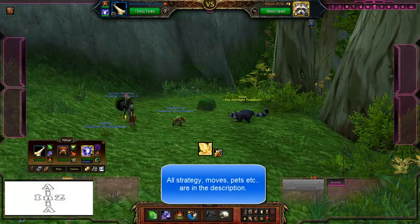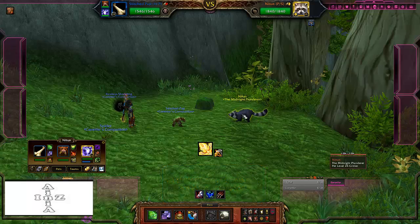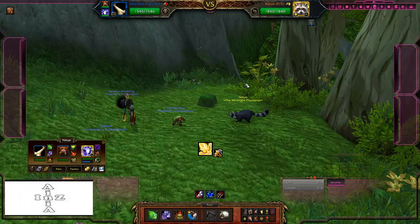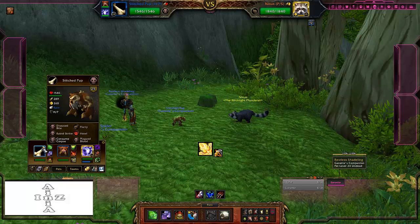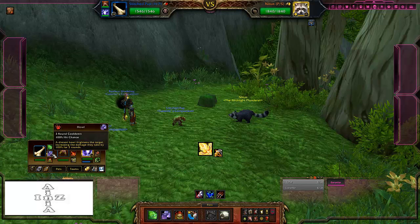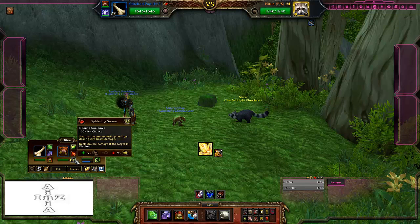Hey guys and welcome to another pet battle with yours truly N'Zania. This time we are fighting Niton, who is a really clever little guy — you'll see why if it happens during this battle. We are using a basic spider burn to kill him. We're using Stitched Pup with Howl and a spider with Brittle Webbing and Spiderling Swarm.